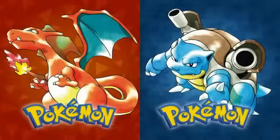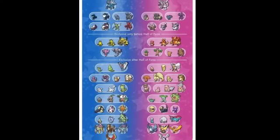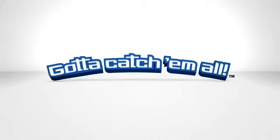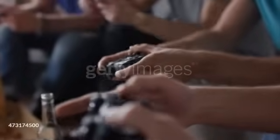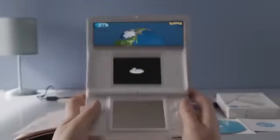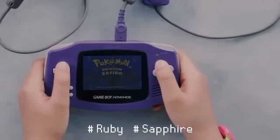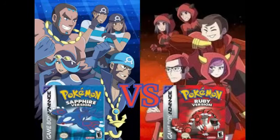Red and Blue introduced the concept of version exclusives in the form of Vulpix and Growlithe, and to this day, it has been used in every single Pokémon game since then. This is a really smart way to advertise the 'gotta catch 'em all' slogan. Only the really dedicated Pokédex completers go out of their way to trade with someone else in order to complete their Pokédex. This trend of version exclusives really got traction in Generation 3 when they decided to add two different villain teams — Magma and Aqua — for the two different games, Ruby and Sapphire respectively.